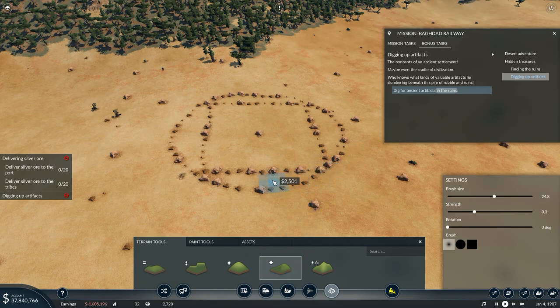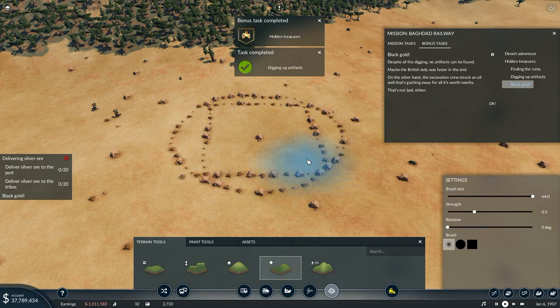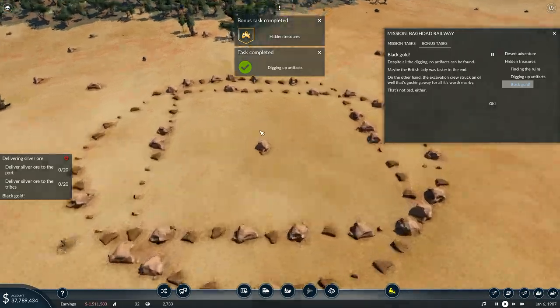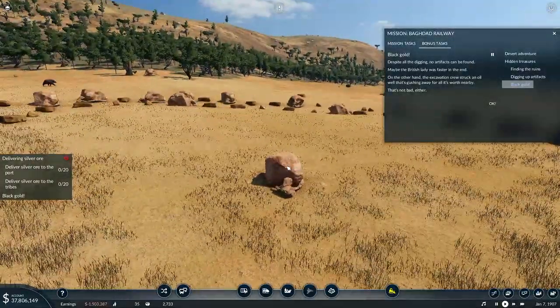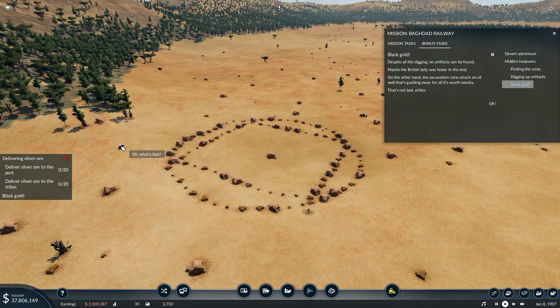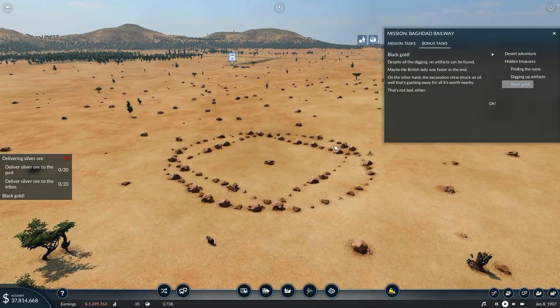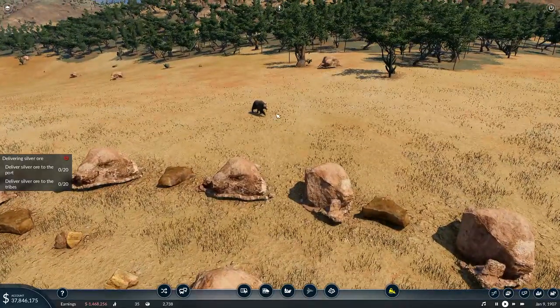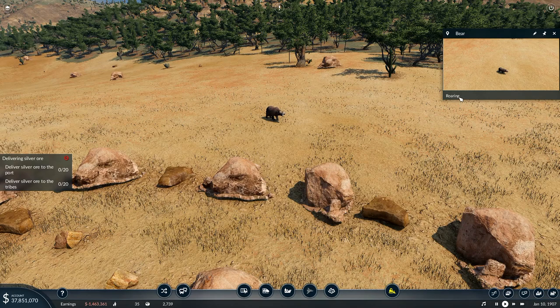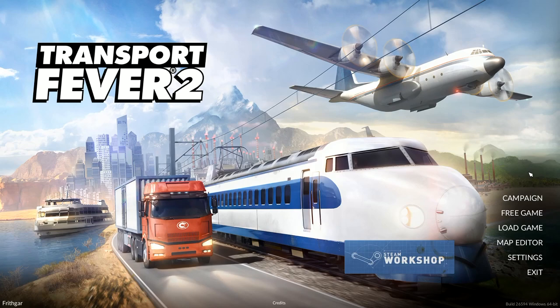Dig for ancient artifacts in the ruins — to do that we just go to this one and dig like this. Despite all the digging, no artifacts can be found. Maybe the British lady was faster in the end. On the other hand, the excavation crews struck an oil well that's gushing away for all it's worth nearby. Not bad either! We don't mind that we struck an oil well. There's a bear over here — what's that for? It's roaring. Now it's wandering.